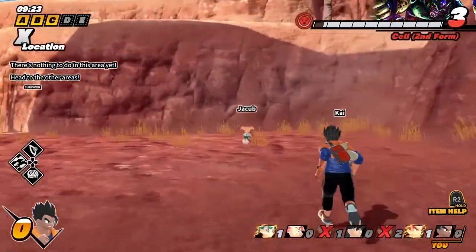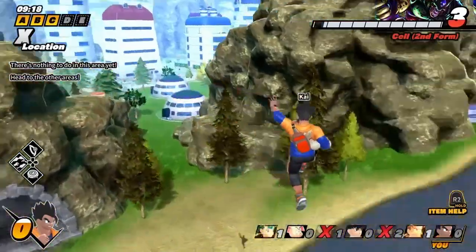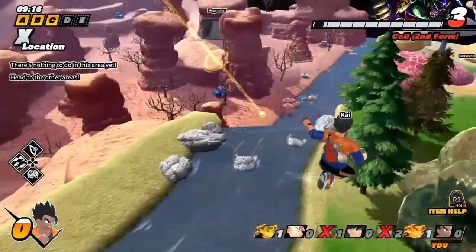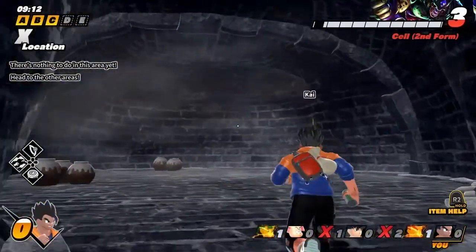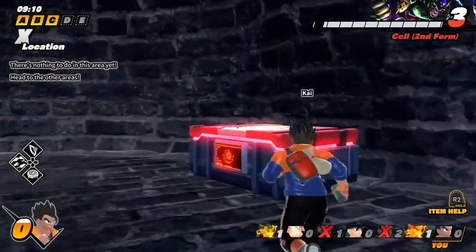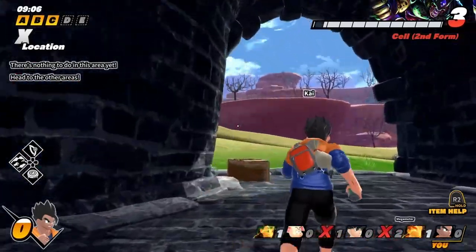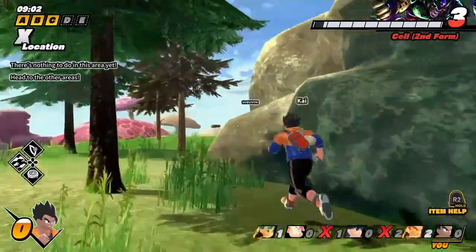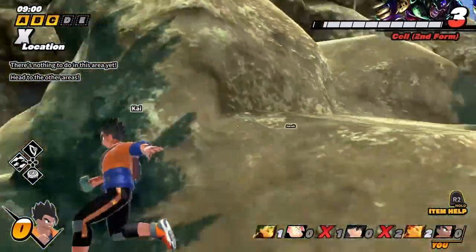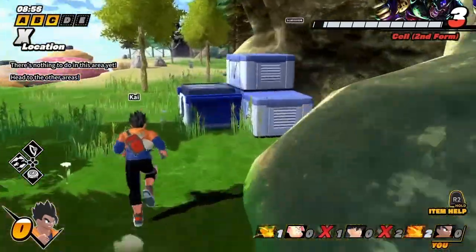Come up here. I'm gonna go open this chest real quick. She's cooling down. Where are you? On this cliff getting — oh, what are those? If you get all seven dragon balls do you win?